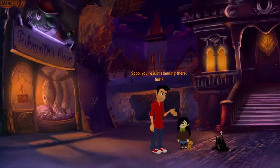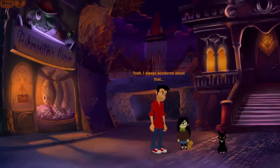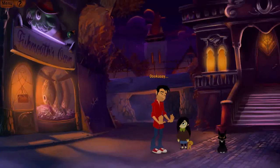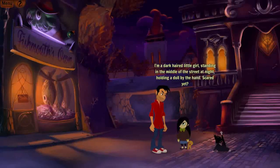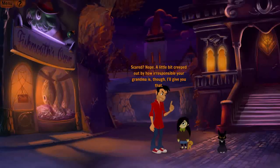She comments: 'So you're just standing there, huh? People tend to do that in this kind of game.' — 'Yeah, I always wondered about that. I just like to watch them — sitting there, clicking their little eyes away.' Then she adds: 'I'm a dark-haired little girl standing in the middle of the street at night holding a doll by the hands.' — Scary. Yeah, yeah. Nope.